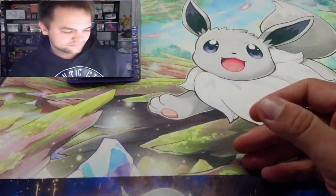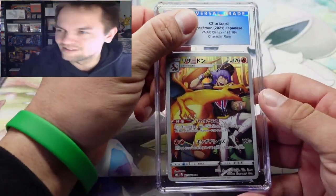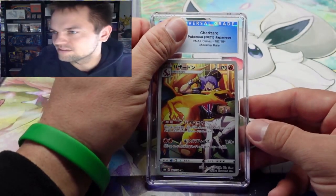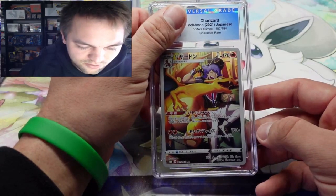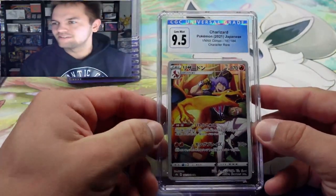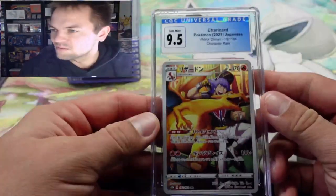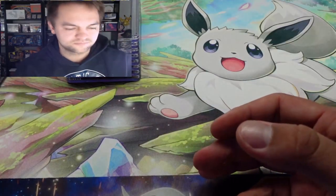We've got another Japanese card — the Charizard and Leon from V Max Climax. Just one of my favorite cards, not super expensive but I love it. Hopefully we pull the nine-five. We did! We pulled the nine-five. I will not argue with the nine-five because that is clean.